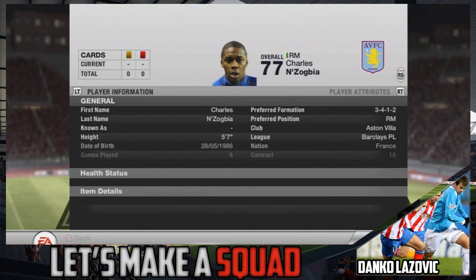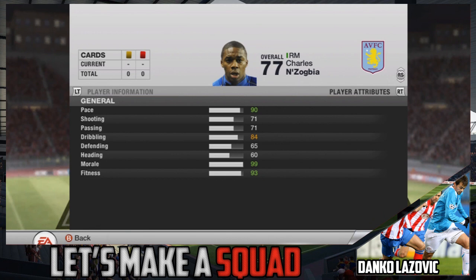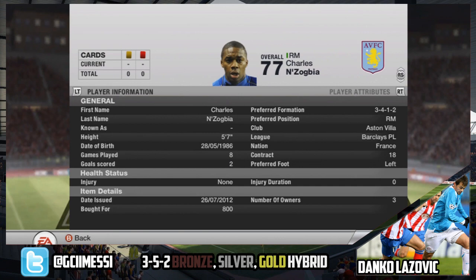On to the midfielders. First off we have Charles N'Zogbia — 4-star skiller, left-footed so he can cut inside. He's very paced with 90, great for a run, and 84 dribbling as well, so he's a very good player. Again, discard value.